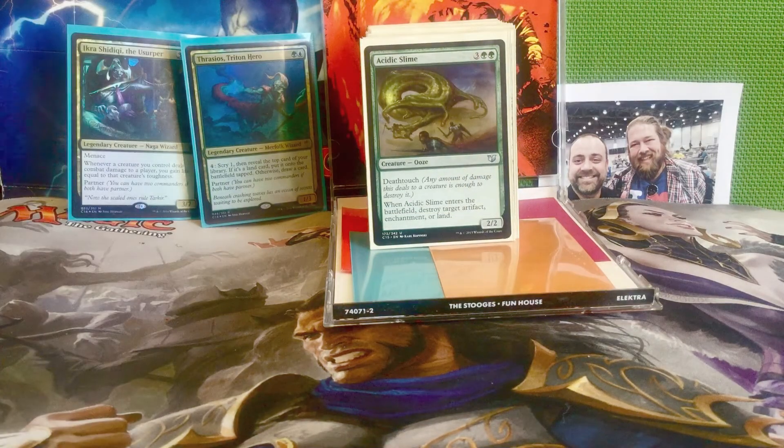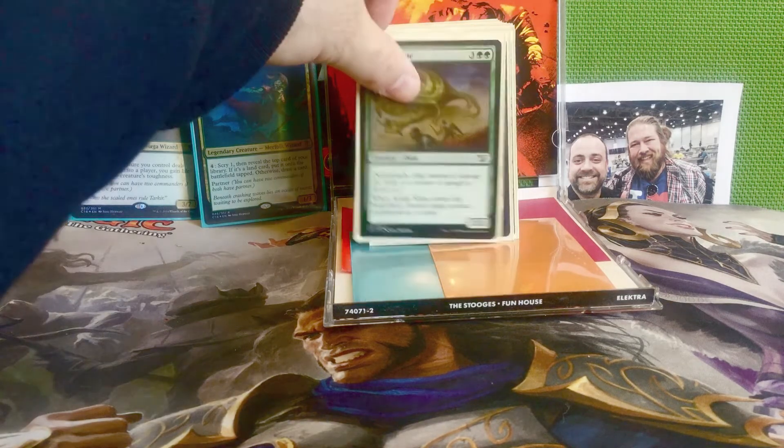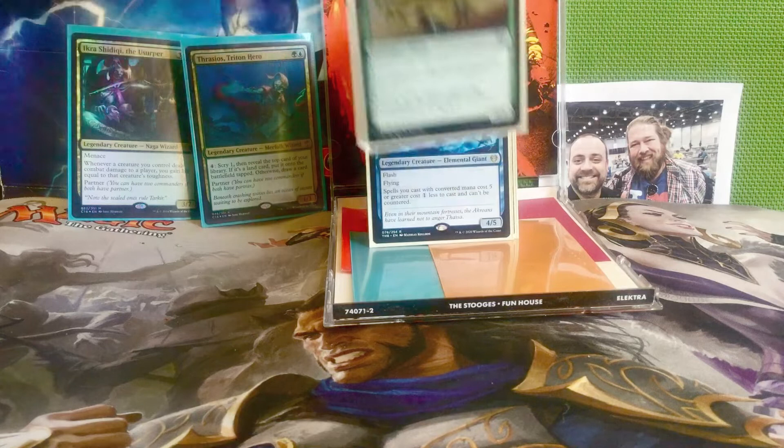Next we have Acidic Slime — three and two green for a 2/2 deathtouch ooze. When it enters the battlefield, destroy target artifact, enchantment, or land. This is just another staple for any green deck — it gives you a 2/2 deathtouch blocker to prevent a lot of combat damage, and it's removal: destroy target non-creature permanent essentially.